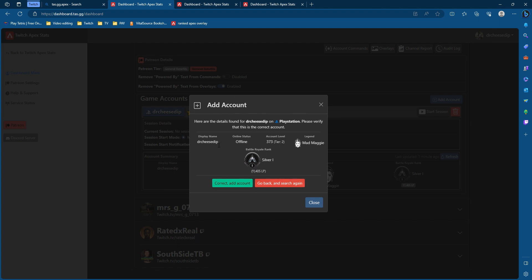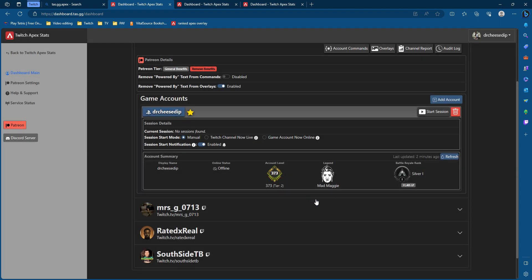It will show you this little screen over here — verify that the details are in fact correct. Yes, I'm in Silver One, yes I'm a bot, and yes this is Season 18 of Apex. You're going to go ahead and press Correct, Add Account. I've already done this so I'm going to close this out.